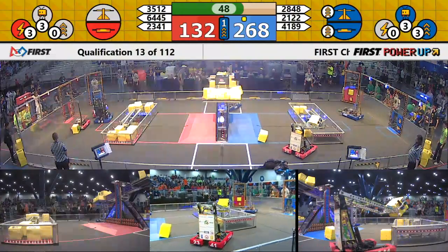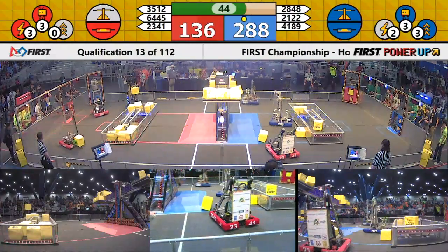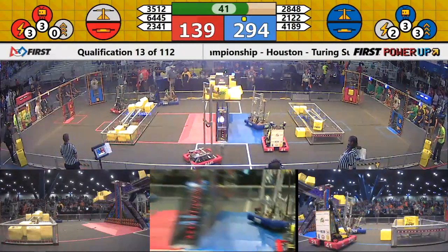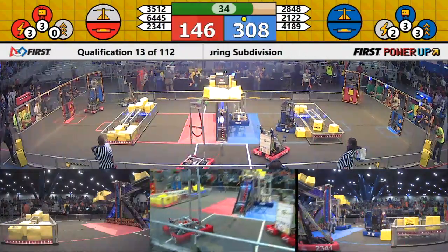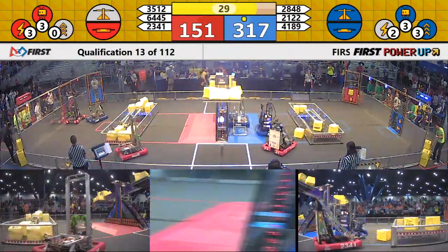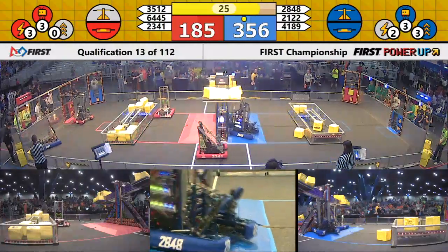Team 4189 moving through over to the vault. Eight of the nine sections of the vault are filled over on the blue side; six of the nine for Red. Blue building up a big lead — over a 150-point advantage for the Blue Alliance.